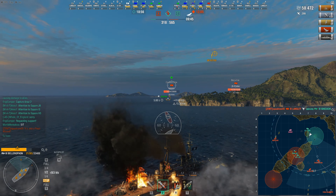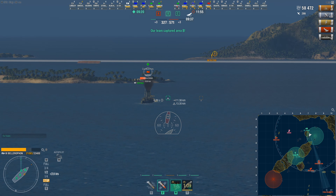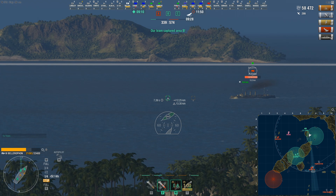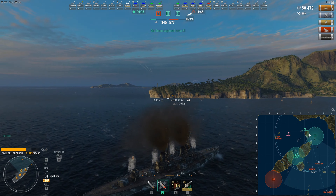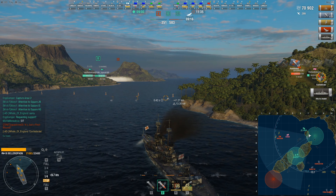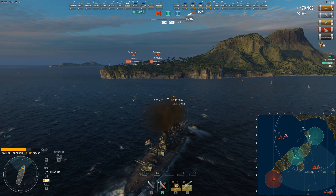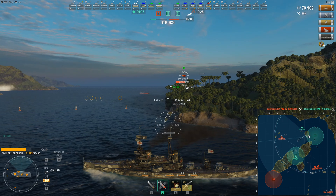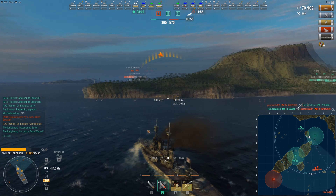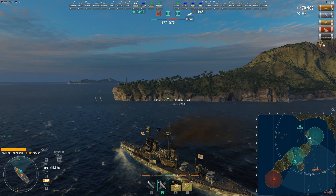I'm deciding whether to go through the middle or pursue the Charleston this way. The Danae's going for the battleship, the Ishizuchi, so I'll have more to shoot at going this way. I've just noticed — what is the Kuma doing over there? I just got a very nice citadel down the Bogatyr, so that certainly hurt him quite a bit. He's now got 3,000 health — that was a very nice shot. He's dropped torpedoes and they've definitely got him. It looks like the Charleston and Bogatyr are now starting to fall back.